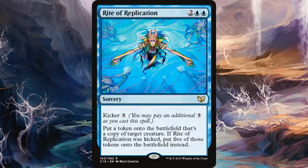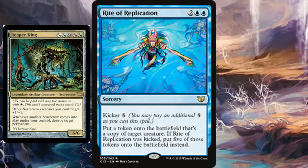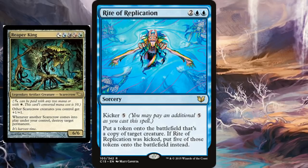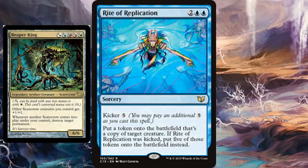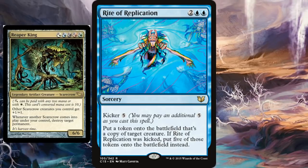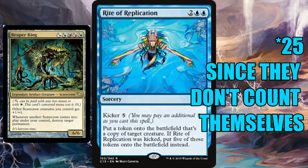First up is Reaper King, a card I absolutely love. With Rite of Replication kicked, you get five more Scarecrows entering the battlefield. They all see each other entering at the same time, so you're going to get five triggers times six — assuming Reaper King is the creature you're kicking it on — that's 30 Reaper King triggers.